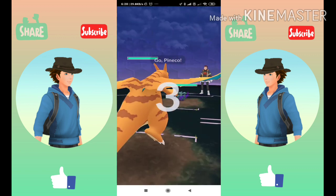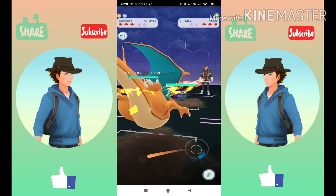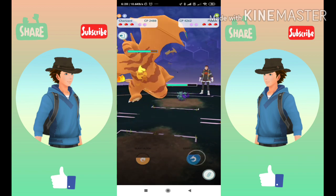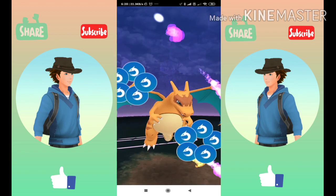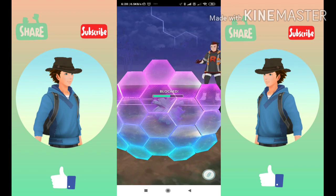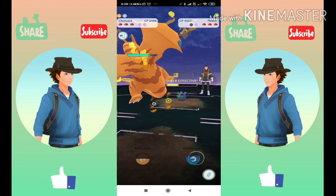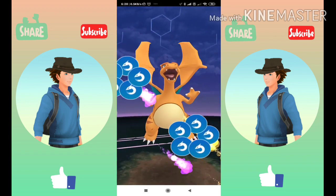Charizard is equipped with Fire Spin and Dragon Claw and Blast Burn, which is a Community Day move. We will be using Dragon Claw to burn through — and Blast Burn to knock out both shields of Arlo. We actually don't know what Pokémon are there behind Pineco, but Pineco will be there every time. And there goes the second shield of Arlo.